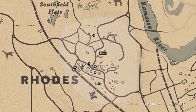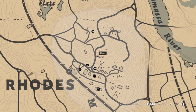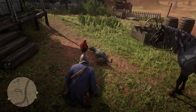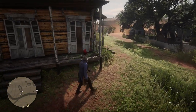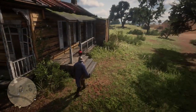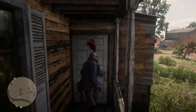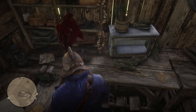Next thing we're going to look at is this house right here in Rhodes. You're going to go to it, and if you notice that at the fence, the guy will make you a trinket out of the abalone shell. This is where you get that. So you go into this door right here — I've already gotten it — but you go right into this door, and it's going to be down here on the counter on the right. That's the abalone shell fragment.